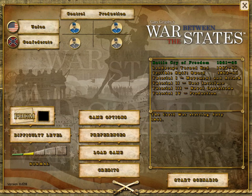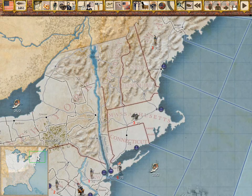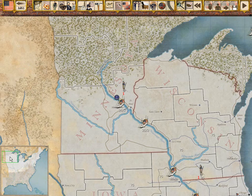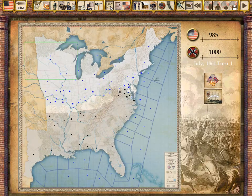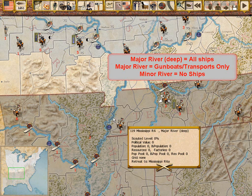Gary Grigsby, author of over 30 computer war games, brings his unparalleled design skills to America's bloodiest conflict. In Gary Grigsby's War Between the States, you command forces from New England to Texas, from Florida to Minnesota. With over 400 map areas, there's plenty of room for maneuver. Ocean areas and three types of rivers allow the naval war to play a central role.